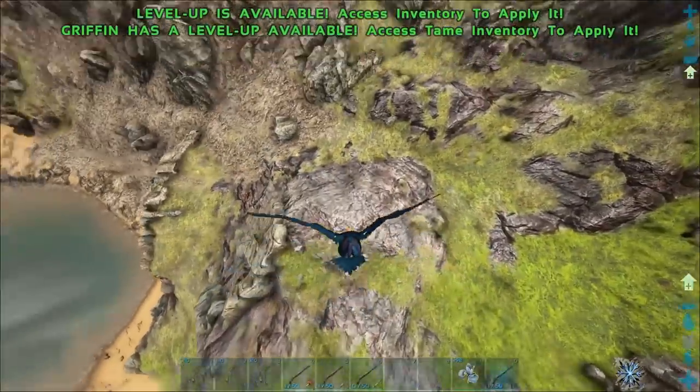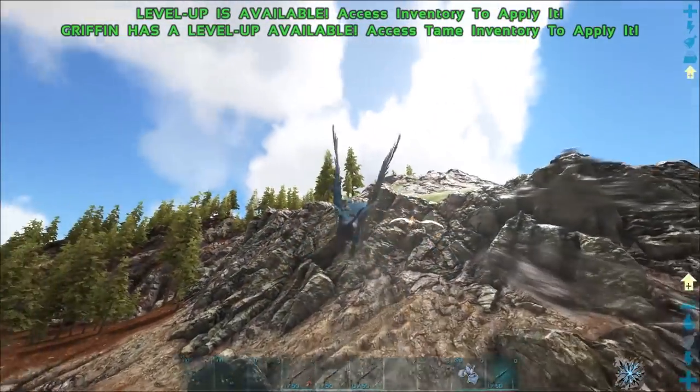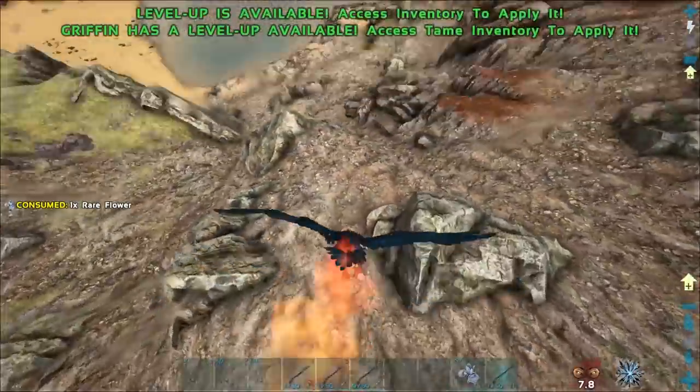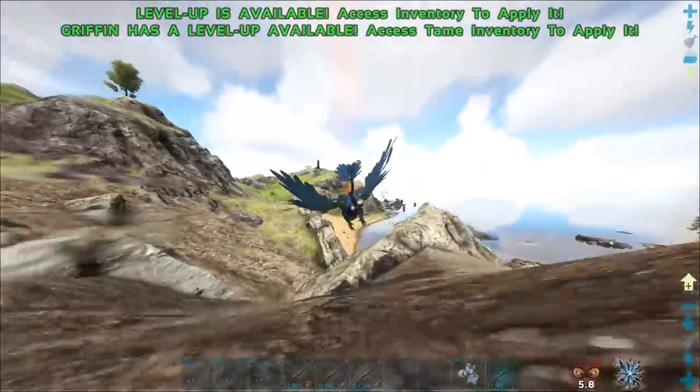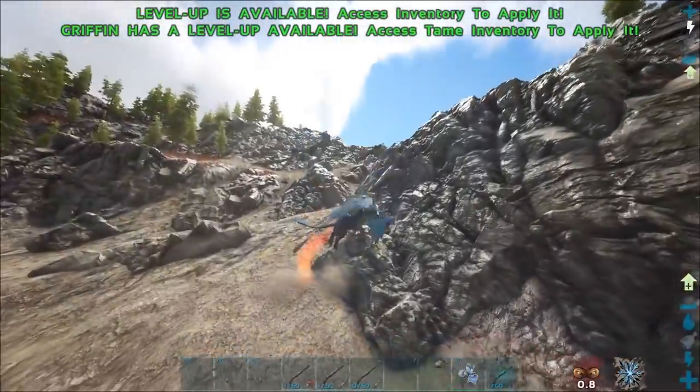If you're having trouble finding these creatures on the ground, fly up on an Argy or possibly a Pteranodon, drop a rare flower, and bring them down to the ground. Probably the best creature for this method is the Gryphon, but that's only available on Ragnarok.